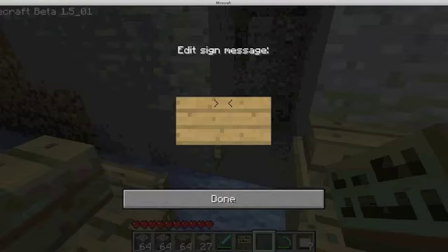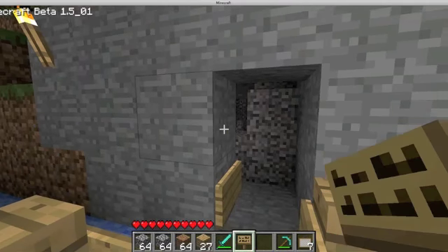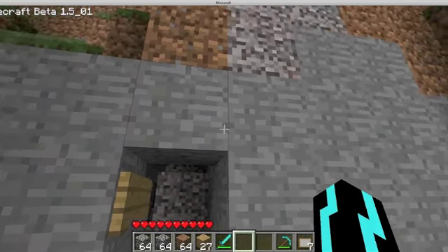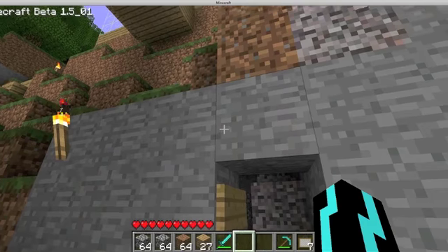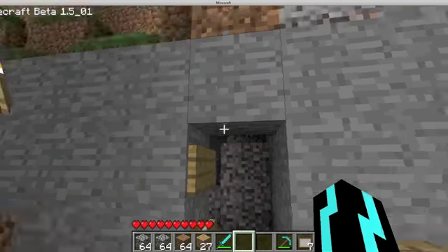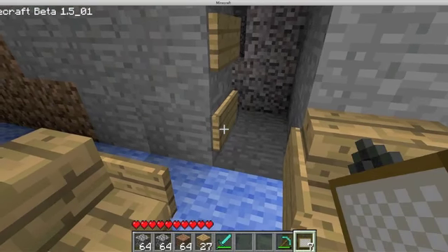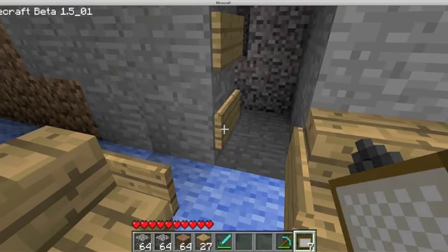What you need is two signs. You want to put one there, get your other one and put it there. If you want it two by three, you can put another sign up there, but get rid of that. Once you've done that, you want to get a painting and place it on that — right-click on that bottom sign.